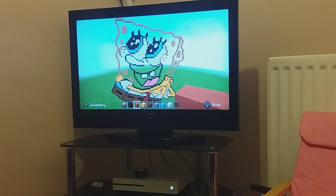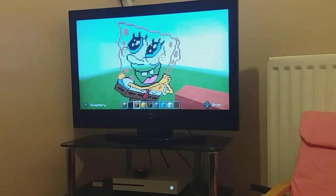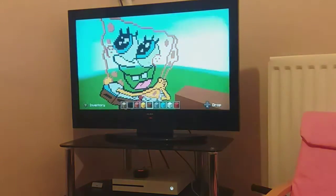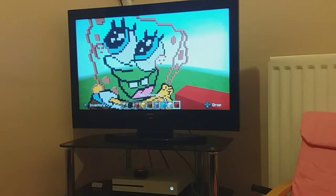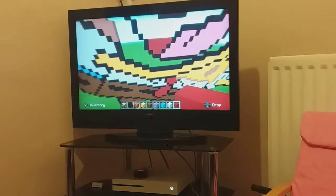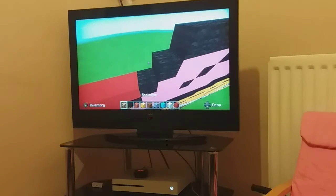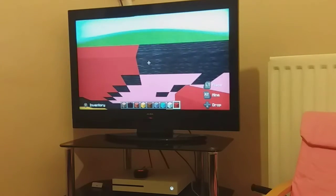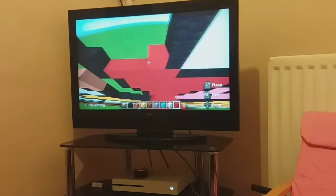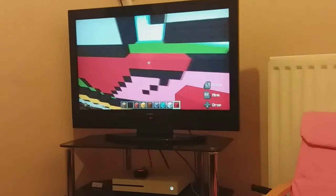Alright guys, so now you've done that you should have something that looks like that now. Just two last spaces to fill in and then we should be done here. Get your red concrete back out and come down to his mouth and just fill that bit in with red concrete.